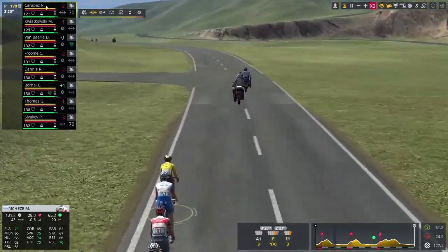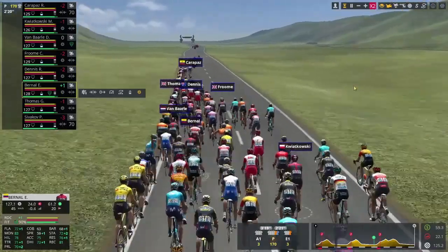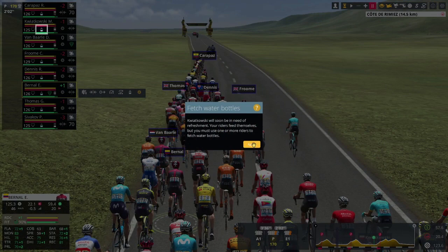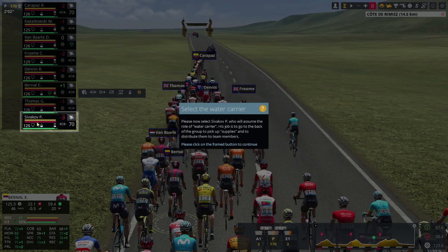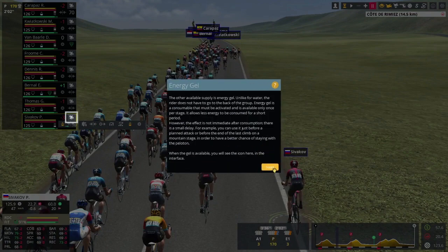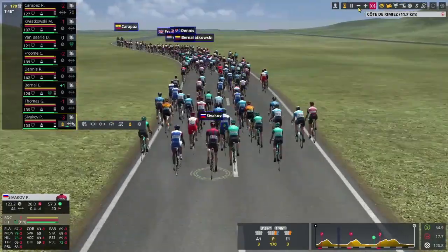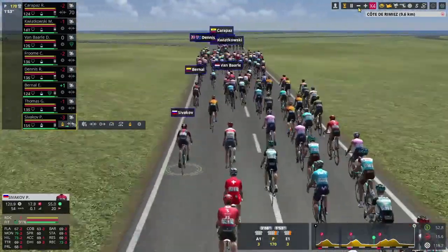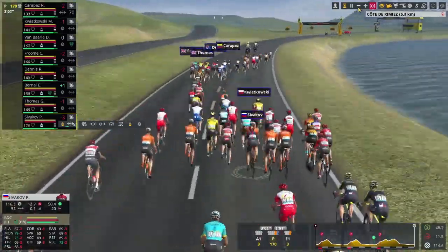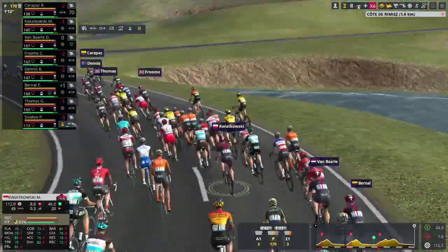This is the order of our riders - so there's Carapaz, Kwiatkowski, Van Baal, Chris Froome, Dennis, Bernal. But we're just going to fast forward a little now. Kwiatkowski will soon be in need of refreshment. Your riders feed themselves, but you must use one or more riders to fetch water bottles. So let's fetch water bottles - order. Let's see him fetch these water bottles. He's speeding up a little. I think it's another climb coming up in five kilometres.